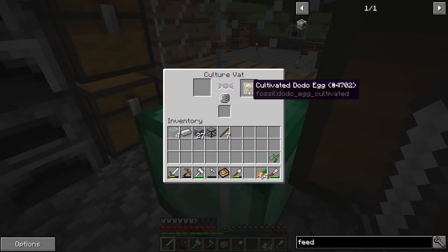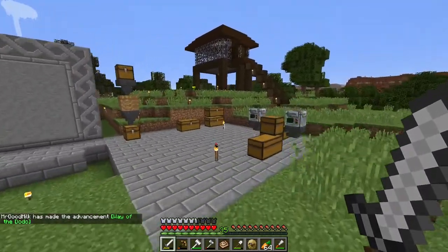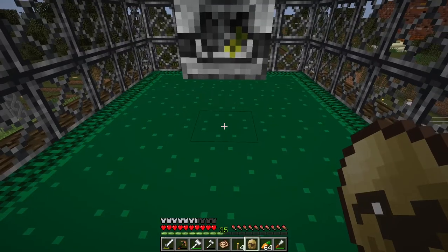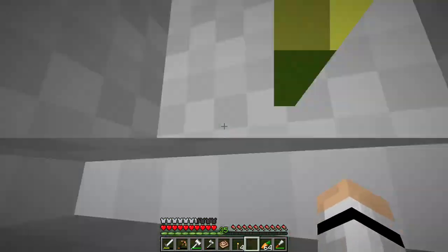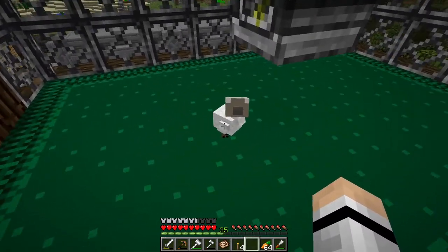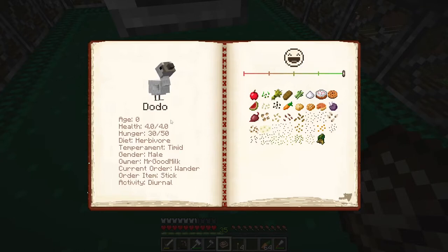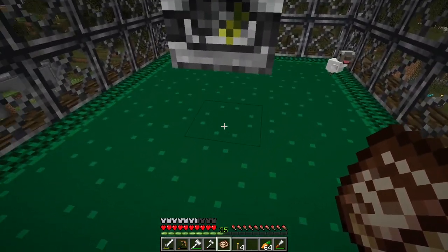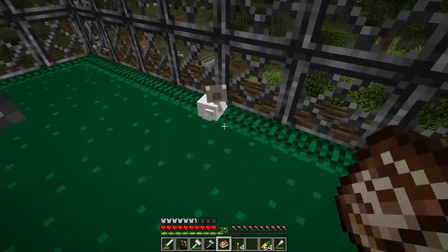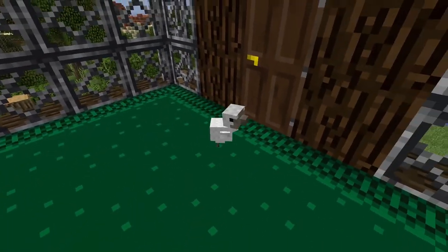Now what we've got to do is run over and grab our brand new cultivated dodo egg - the way of the dodo, we're bringing them back baby! I'm going to put it on top - tada - dodo! Oh you are cute. Can you eat out of the feeder? I have no idea. It's a baby dodo.